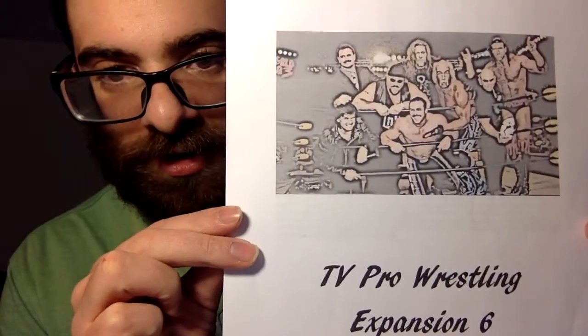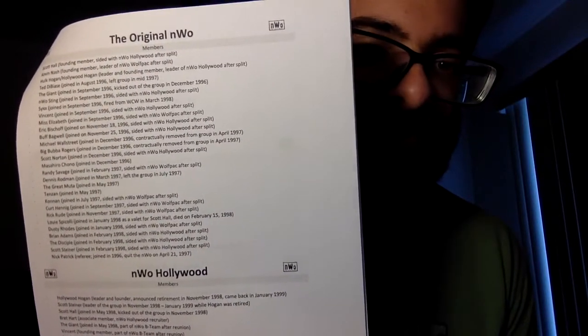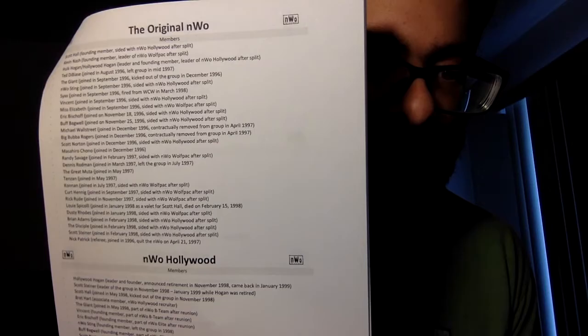The expansion I bought is Expansion 6, which features the NWO. This booklet just goes over everybody that's been in the NWO — every different incarnation. So you can see which wrestlers were part of it. Look at the original NWO, look how many people were in it. It gives you the date when they joined and when they left the NWO. For example, it mentions Luis Piccoli and notes when he died. It actually explains when they left the NWO, which is pretty cool. You get a whole history of the NWO, all the members, going all the way up to NWO WWE at the end.